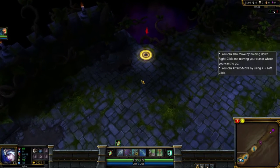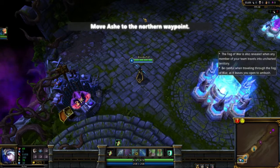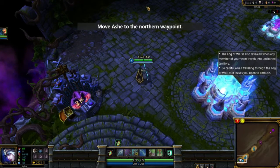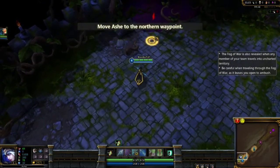Attack move by using X and left click. That's probably important to keep in mind. The second waypoint. Come on Ash, let's move. We must press on! That's what she said.